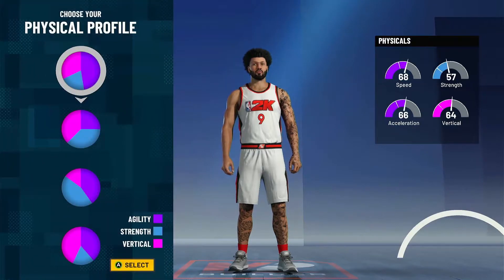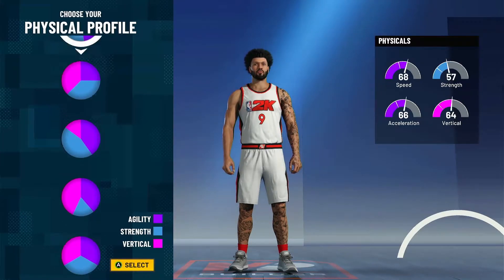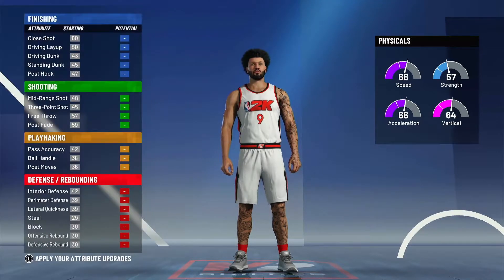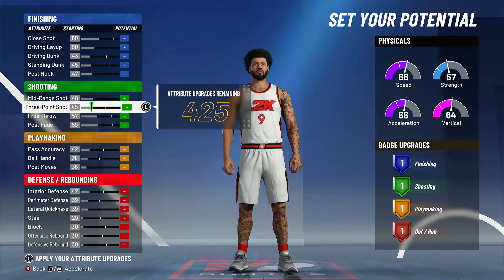Now the physical profile, you're going to want to choose the one with the most speed or agility. You're not going to want a 66 speed running down the court — you're going to want to be fast. Choose that high speed. Now after that, I'm going to upgrade this build. Y'all can copy the stats when I'm done, I'm going to speed it up.